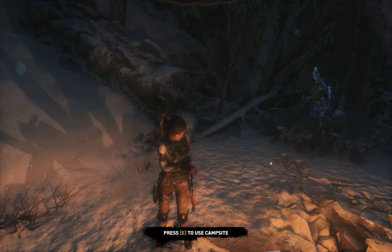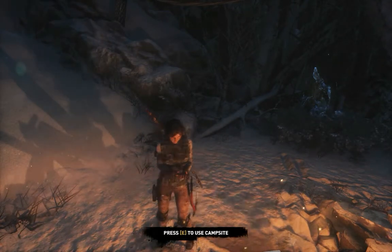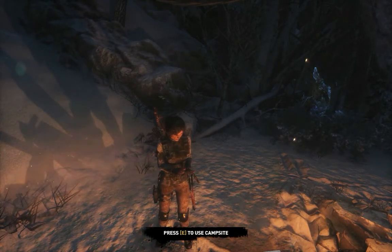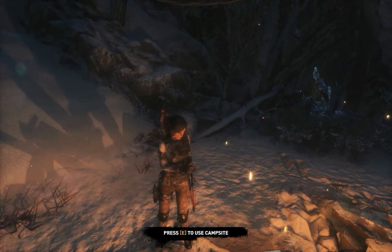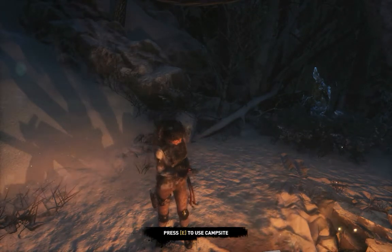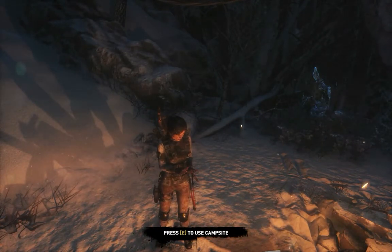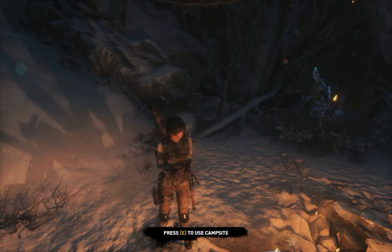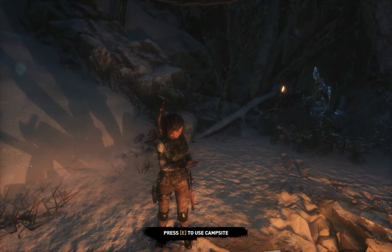Hope you guys enjoyed this episode of Rise of the Tomb Raider. Lots of cool things happened — gun combat, hand-to-hand combat. Join me in episode three if you want to continue watching how to play the game. It's kind of a walkthrough and you get to see all the unique aspects of how the game plays. Subscribe if you aren't already, and hit that like button if you enjoyed the video. See you in episode three!